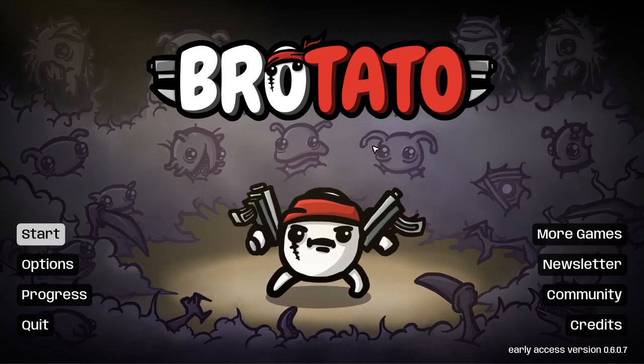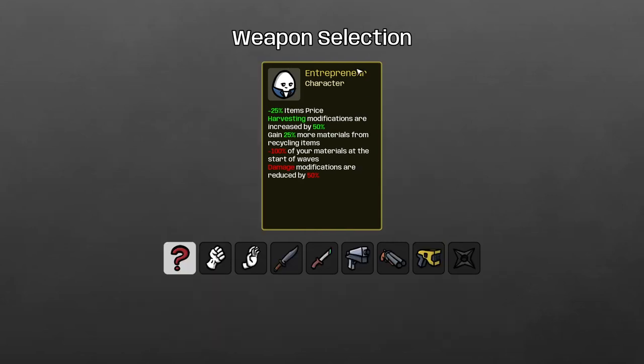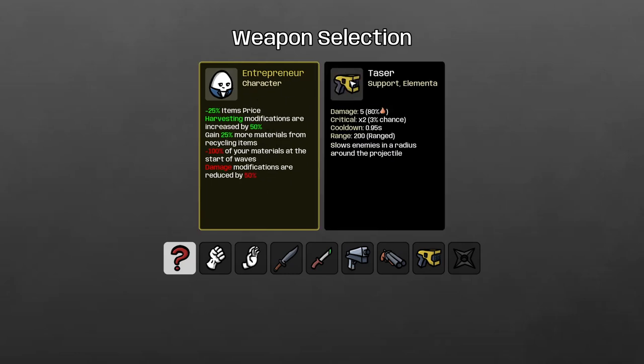Hello everyone and welcome back to Brotato! Today we're doing a Danger One clear. The character I cleared with was the Entrepreneur. The key traits: minus 25 item price, harvesting modifications increased by 50%, and you gain 25% more materials from recycled items. The drawbacks are that 100% of your materials at the start of waves are taken away, so you spend all materials every wave, and damage modifications are reduced by 50%. It's kind of an econ character.